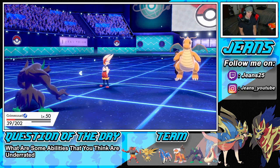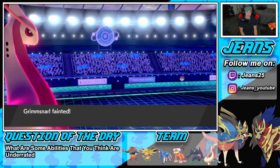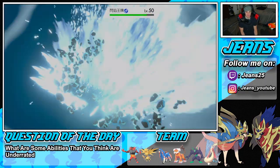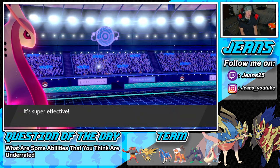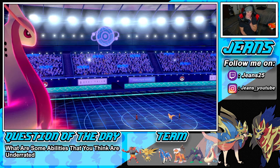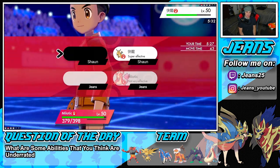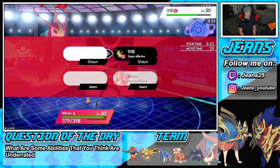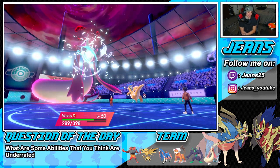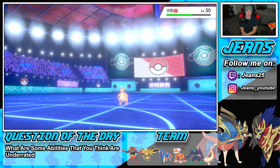Cinderace goes into Pyro Ball and stays Fire type — Grimmsnarl soaks it up all day. Dragonite goes for Dual Wingman, gets a crit and Grimmsnarl goes down. But Milotic uses Max Geyser to take out Cinderace no problem, then Max Hailstorm to take out Dragonite as well. GGs! Battle number one with Life Orb Milotic is looking wonderful. The rain sets in, we drop an Ice move — it's four times super effective, and that's the win!